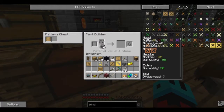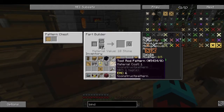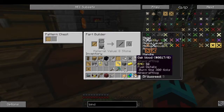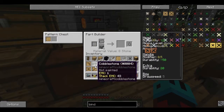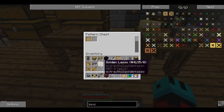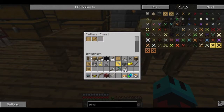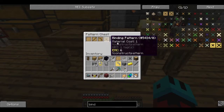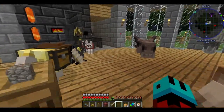Now — binding, stone binding. We have a stone binding. And tool rod — we have a stone tool rod. Good. We have everything we need now to make what we want.